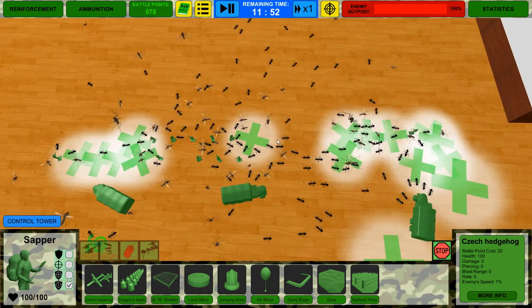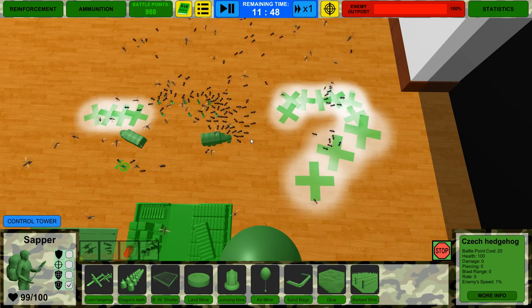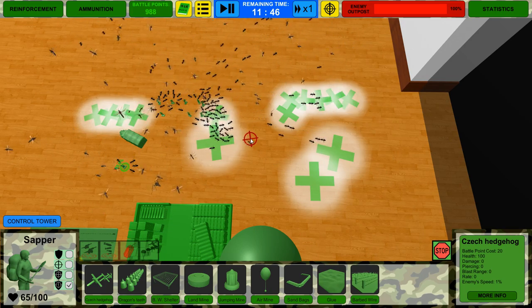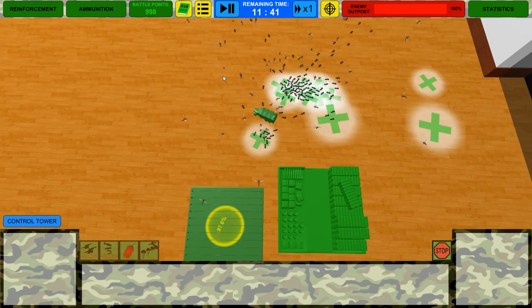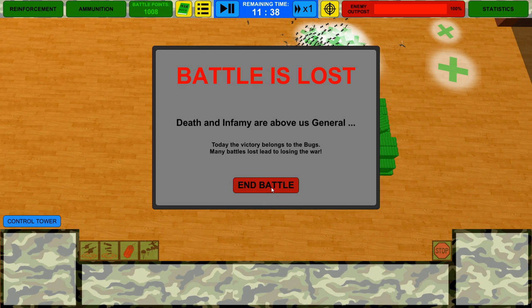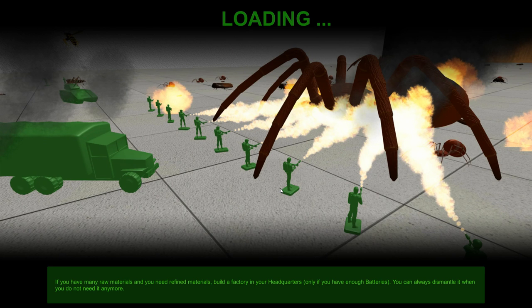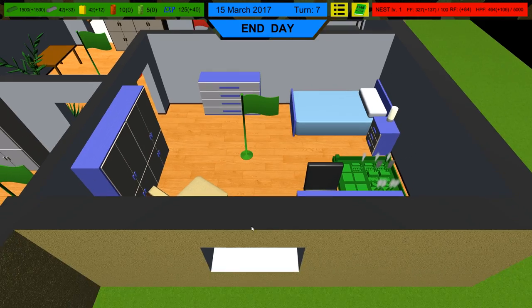It's a massacre out there — everybody's dying. How many did we kill? Oh, that was one of the air mines! We could have pulled everybody past it. Let's see: 10 groups remaining, so roughly 200 bugs left. We killed over a thousand but it wasn't enough. We lost that battle.